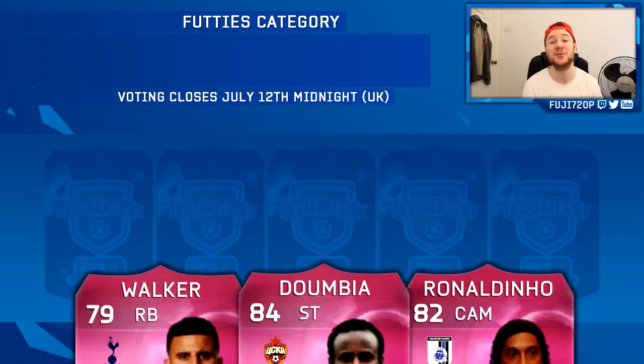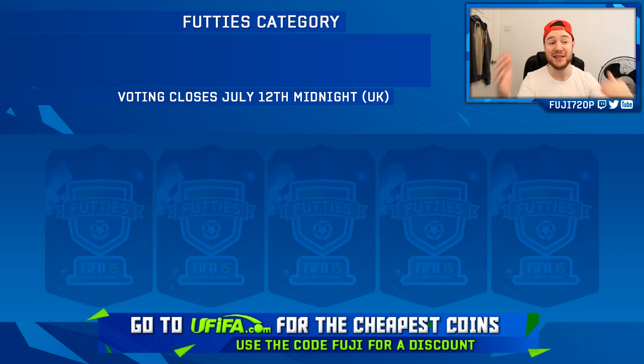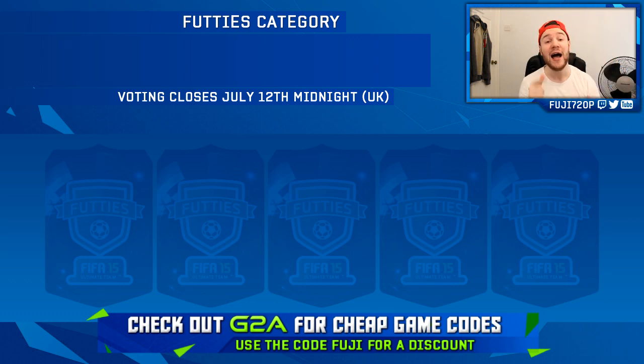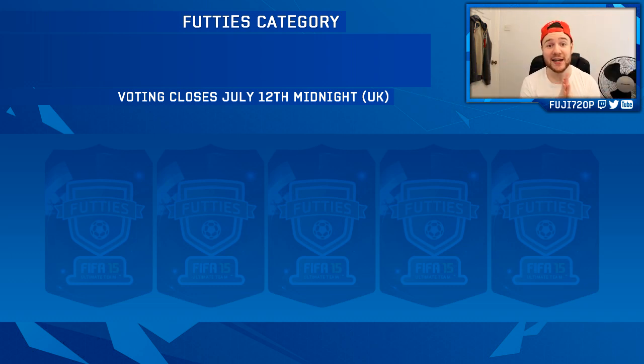Hey, welcome back to another video. Today I'm going to be showing you every single category and what players are on show for us to vote on for the Futties — the Footy community team of the season pink cards. I'll show you all the ones I've voted for, so let me know in the comments if you agree. If you need coins, FIFA is your place; for game codes check out G2A, links in the description, and use my code Fuji.